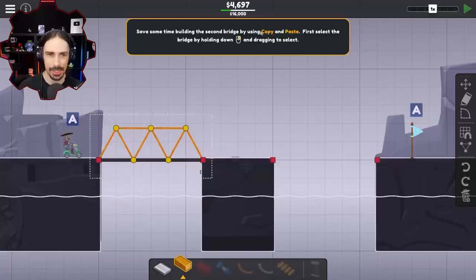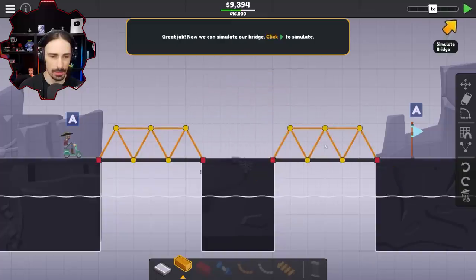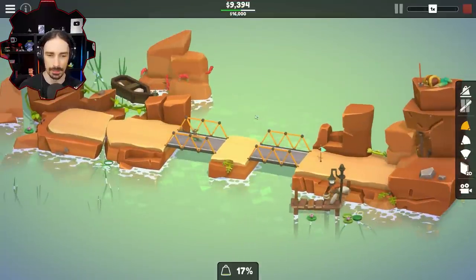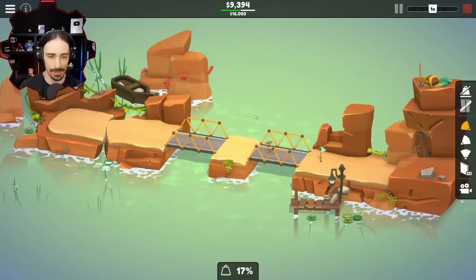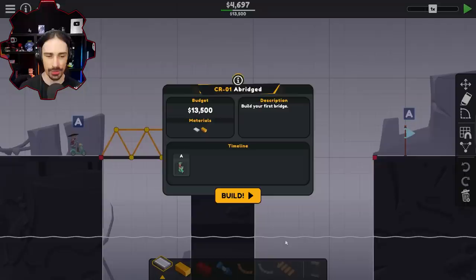Save some time building the second bridge by using copy and paste. You've got to love when a game has a copy and paste feature. We can now simulate our bridge. Wow, this does not look like the blueprint at all, but I guess it makes sense. I'm sure I'll learn what all the other things on screen mean. I'm really good at following instructions, but am I good at building bridges without instructions?